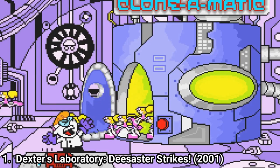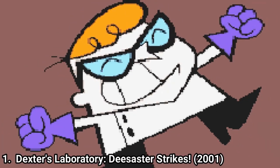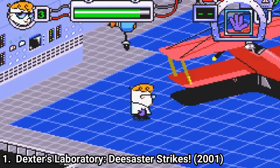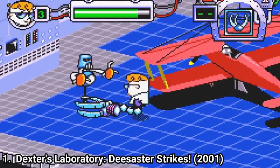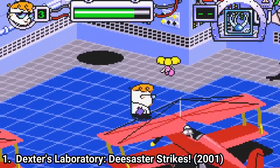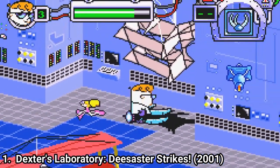In Dexter's Laboratory: Disaster Strikes, DD hops inside the clone-o-matic and makes dozens of clones of herself. Now Dexter has to collect the DD clones from across all 8 sections of his lab and throw them back outside of the lab.